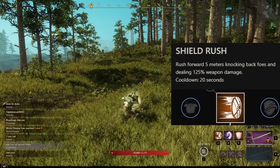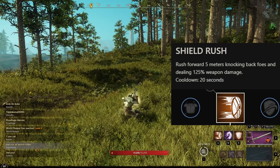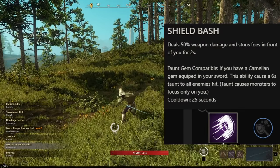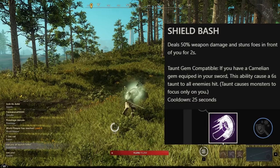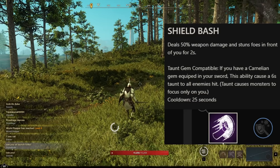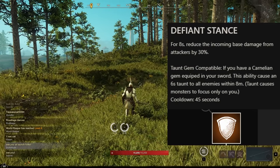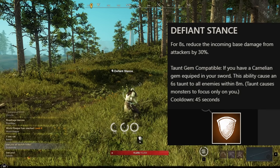The first skill in the Defender tree is Shield Rush — a 5-meter charge forward that deals 125% weapon damage to an enemy hit. It has a 20-second cooldown and can apply multiple debuffs to enemies around the hit target when upgraded. The second ability is Shield Bash, which deals 50% weapon damage and stuns enemies in front of you for 2 seconds. With a taunt gem this also taunts all enemies hit, and has a 25-second cooldown. Upgrading it increases damage, threat generation, and stun duration. The third ability is Defiant Stance, which reduces incoming damage by 30% for 8 seconds and is an AoE taunt with a taunt gem. Upgrading it can reduce damage further at high health and return some health when the ability ends. It has a 45-second cooldown, so use it at the right moment.